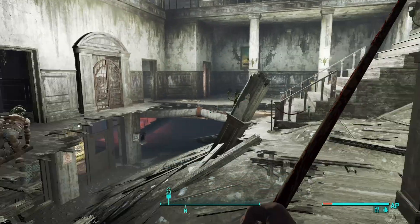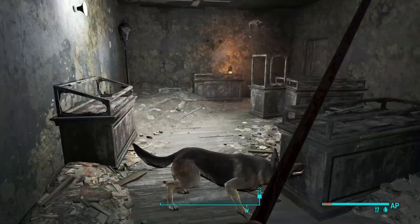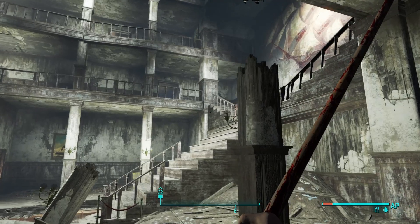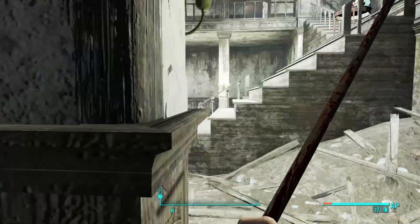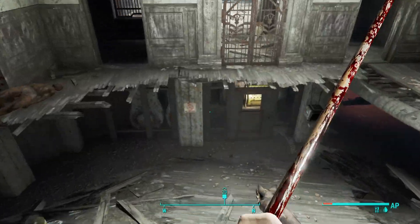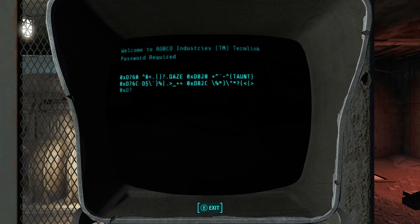Wow, that is slow — they were not kidding. Is that Dogmeat finding something? Nope, he's just barking. There's like some stuff down there — a fusion core and all that. I guess we're gonna need it eventually anyway. Can we hack this terminal? I think we can hack it.